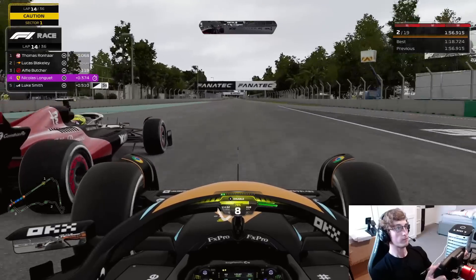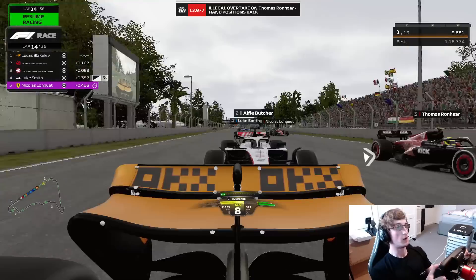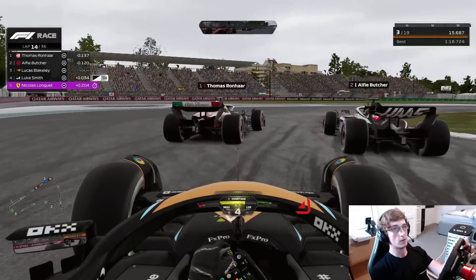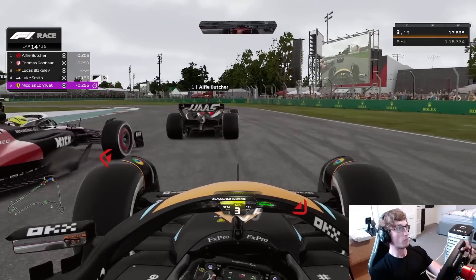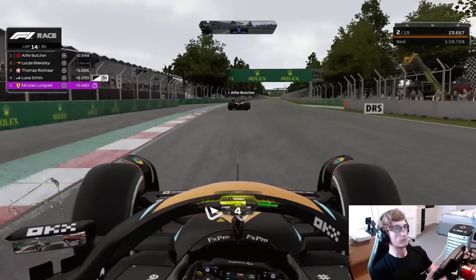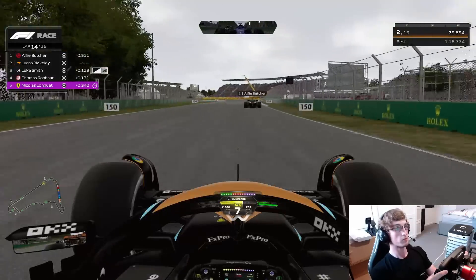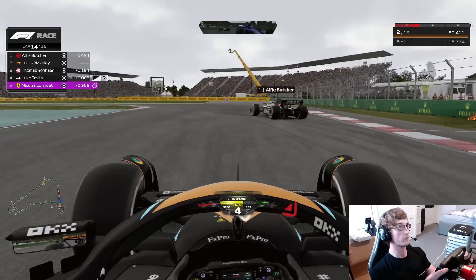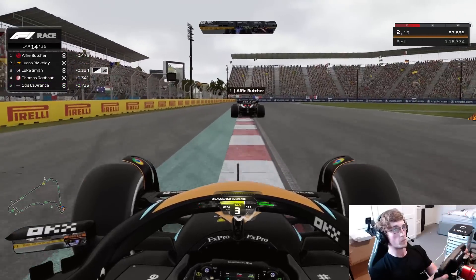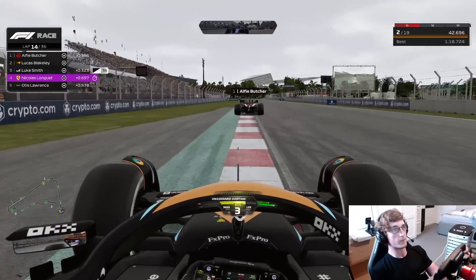We're going to attack up the inside of Thomas Ronner on lap 14. We got a legal overtake on Thomas — I believe because I overtook him before the safety car line, which was confusing. Going up the inside of Thomas into turn 3, getting that move done — really important, as he was on 14-lap-old hards. We now defend on the inside heading into sector 2, covering the outside line from Luke Smith as well. We're up into P2 with Alfie Butcher in the lead — we just need to slot ourselves in.